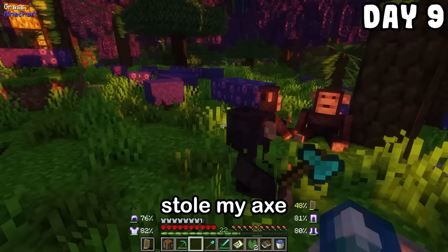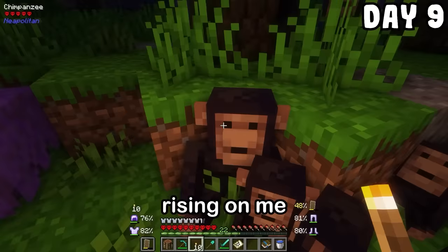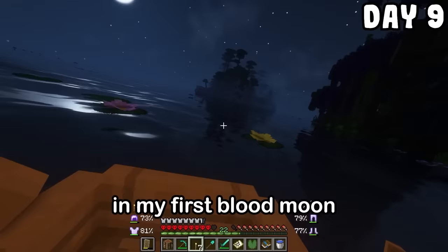The dang chimpanzee stole my axe! This dude just took my axe. Then they started throwing it around and were clearly not going to give it back. Out of all times, a blood moon started rising on me. I thought if I hit it, it would throw me the axe or drop it, but that was a huge mistake. I think I made them a little angry — they're onto me. Never thought this would happen in my first blood moon. I just wanted my axe back, and I am not coming back to this island ever again.